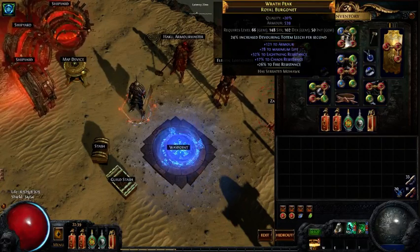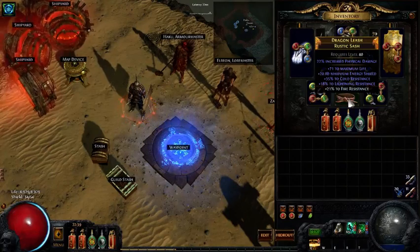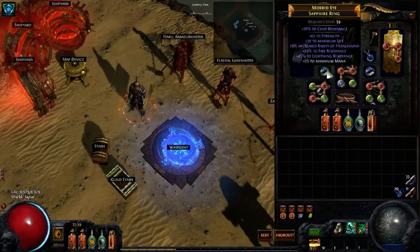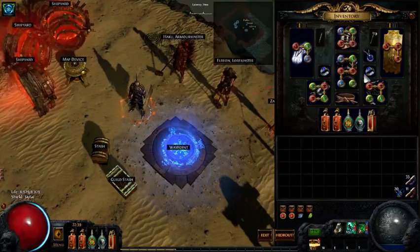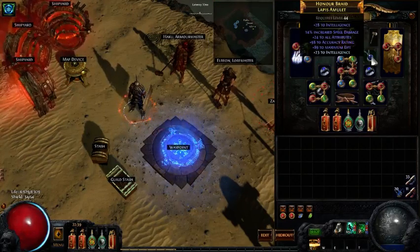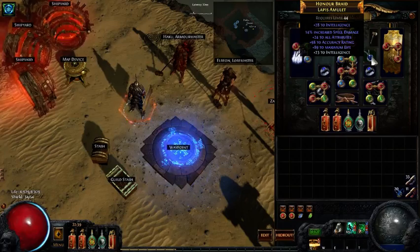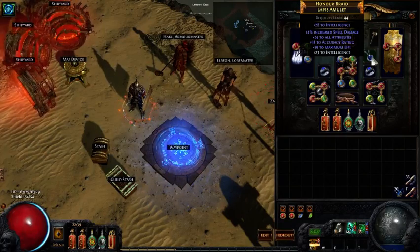On your helm, you want to get as much life and resistances as possible and pick up all the armor you can. For jewelry, same types of things — we want life and resists, picking up strength where you can. Ideally you want a Rustic Sash because Blade Vortex is a physical spell and the implicit on a Rustic Sash will help scale your damage up. My rings are just life, resistances, and strength. We can also get spell damage on our neck. One thing we'll need to make sure we pick up is intelligence, because that's one of the attributes we lack on the tree — that's why I've been using a Lapis Amulet.